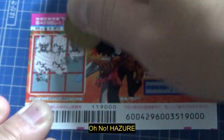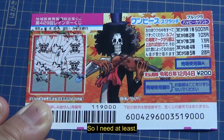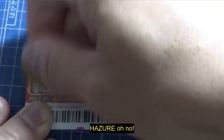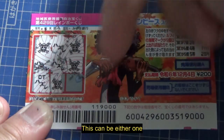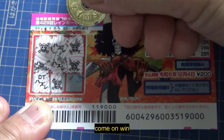Oh no, hazurē. Three pirate skulls — I need at least two more to win. Four pirate skulls! Come on... win. Hazurē. Oh no, this isn't looking good, guys. I have four pirate skulls and three hazurēs. The remaining boxes could be either one — what do you think? Am I going to win? Come on, win!